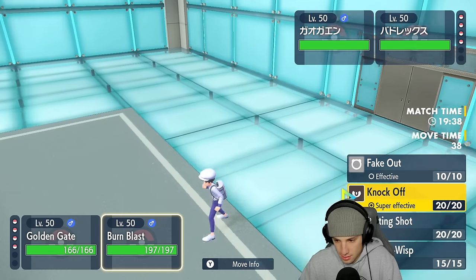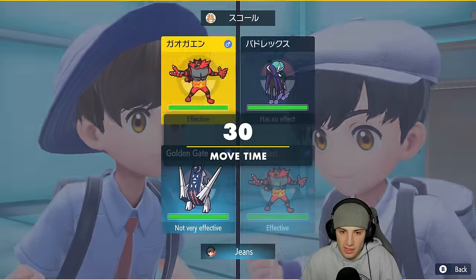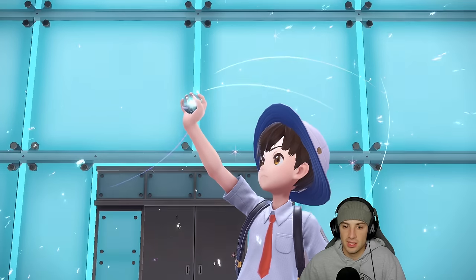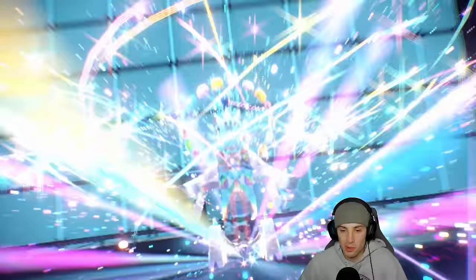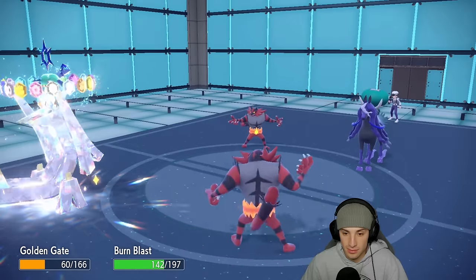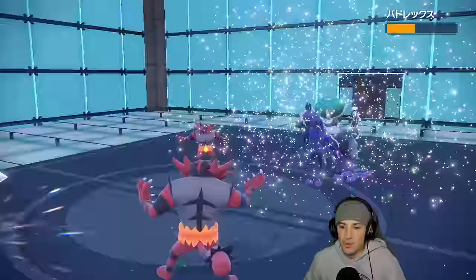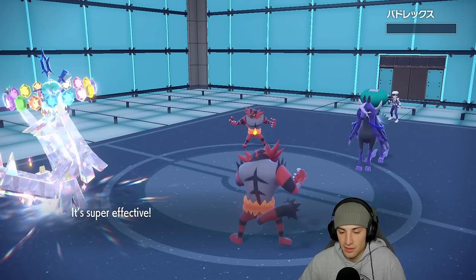I'm going to double down onto Calyrex with Tera Blast, and I think their Incineroar will Fake Out my Incineroar. I have Covert Cloak so I'm doubling down — Stellar Tera type coming out here, my first time using it. With Choice Specs I should get off some big damage. Fake Out does come into my Incineroar — great call to go after Calyrex. They go for Astral Barrage. Tera Blast comes in hot — looks so dope! My Attack and Special Attack drop after using it.